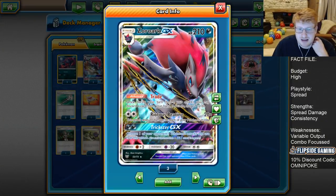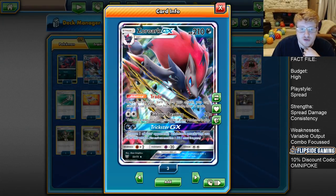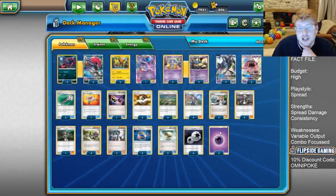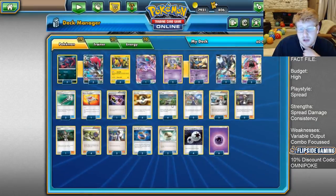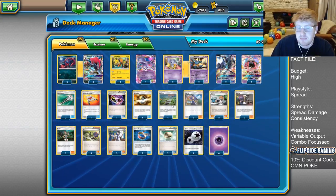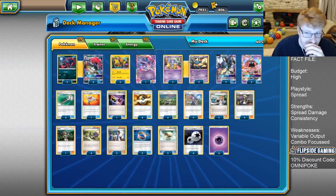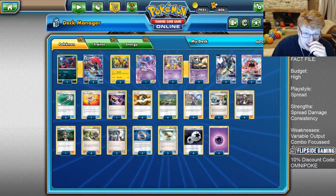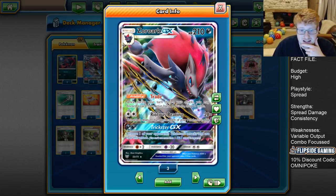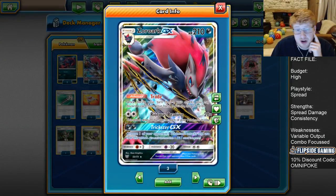Zoroark provides the engine of the deck — we are trying to be combo focused. Once during a turn, you may discard a card from your hand; if you do, draw two cards. Very good stuff. We have quite a good amount of fodder: Po Town is always good fodder once we've got some on the board, and oftentimes we'll be getting rid of Sycamores as well since they're mainly there to buffer us in the early turns. Once we have Trade online, our hand sizes will be too high to need them. Excess Pokemon sometimes go in the bin too.